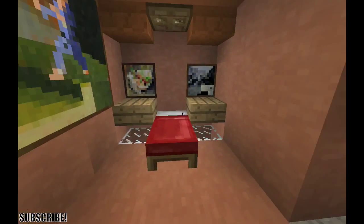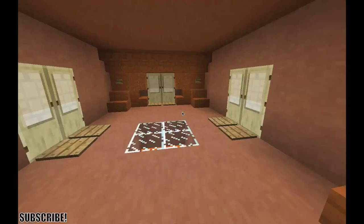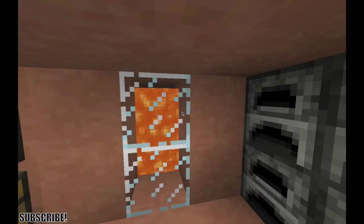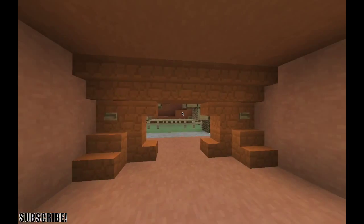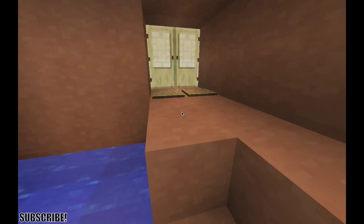The lava is used once again — it does have glowstone above the bed there but it doesn't look bad. We've got our painting and we don't have to open any doors in this house. Over here we have all the necessities: our chest, inner chest, crafting table, a cool little lava lighting source, and furnaces. Then we come over here to our hot tub area.